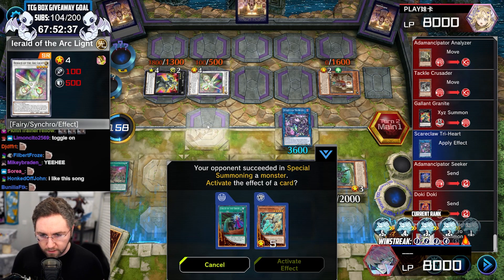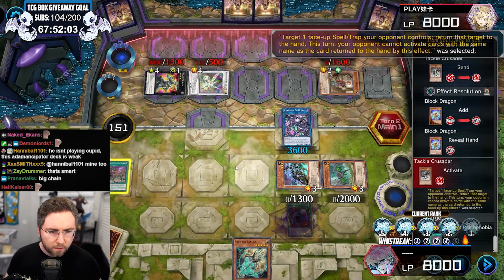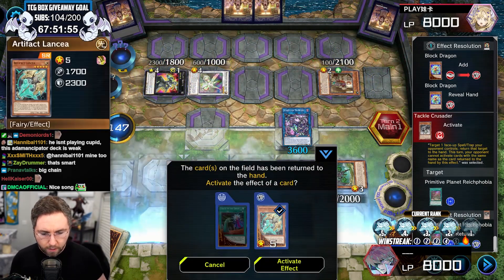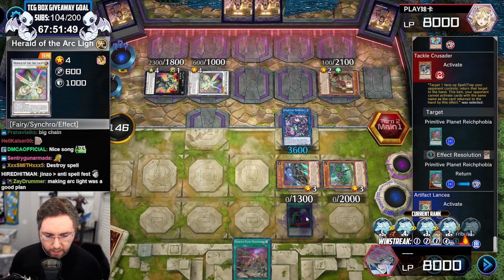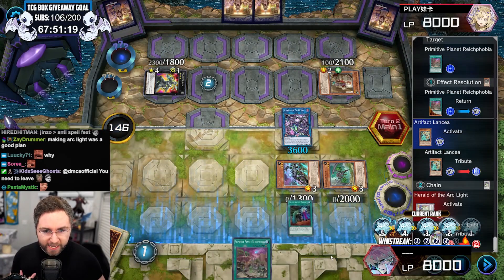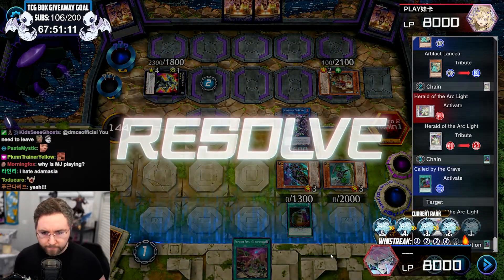Activation of my Lancia. Toggle on. Lancia, tackle — it's going to go back to my hand. Lancia. And then he's going to Arc Light and we're going to call by the grave and then it's GG. You negate me, I negate you. Negate. Got him. Outplayed.